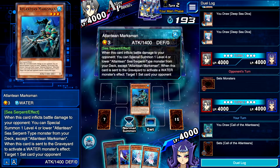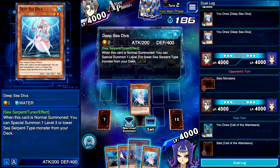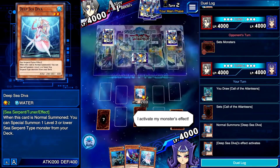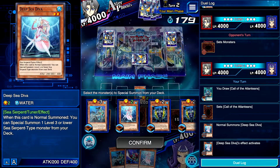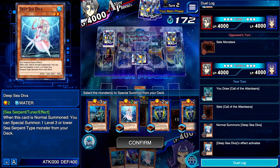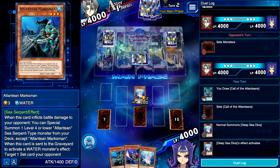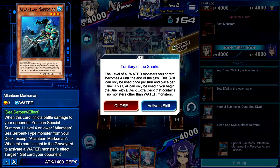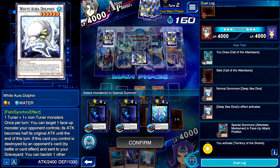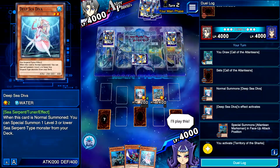We got a Marksman for a set card, so let's go. I wish we had an Infantry though — that'd be so good. We're gonna go ahead and set our Deep Sea Diva. Alright. If we think of our therapy box — so we catch Marksman, go for game. Well, not really. If we had an Infantry we would have had game right there, which would have been sick.